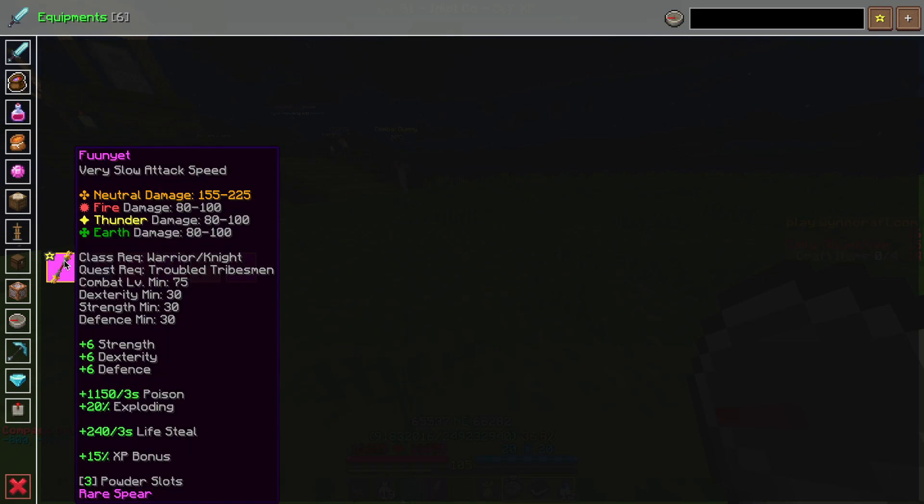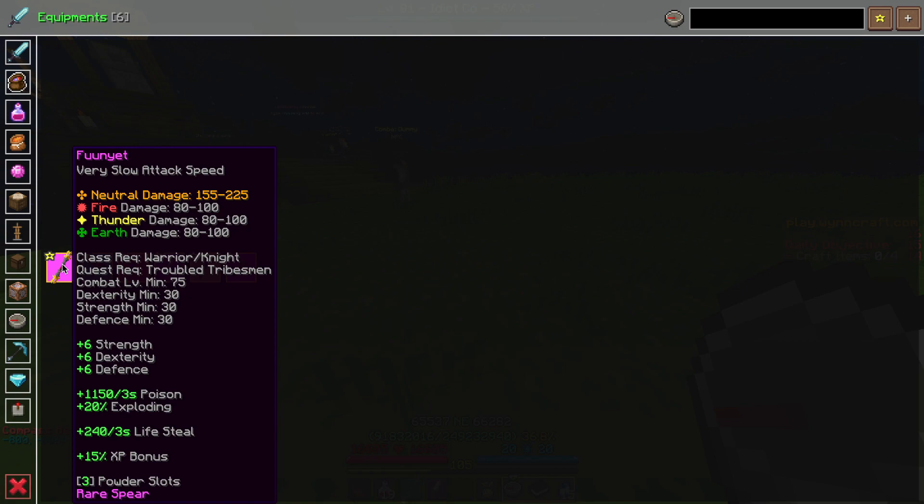Now I'm going to look at all of the weapon options available when you play this build. Starting with Warrior, we're going to be using the Funyet spear, which I believe can be obtained from the Tribal Merchant in the Darnal Jungle if you complete those quests. It's really good because it has lifesteal, poison, very slow attack speed, and very high base damage. Overall it's going to be incredibly useful, and I think this will actually last you pretty long — probably the longest out of any of these poison weapons. The stat points don't hurt either.